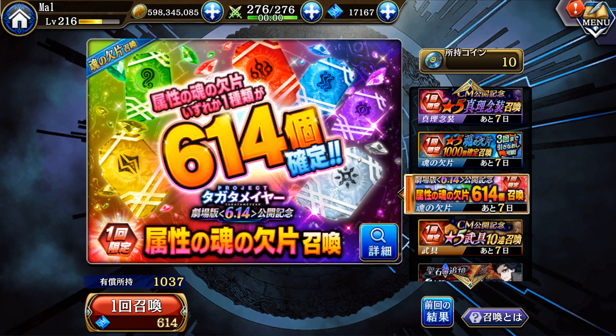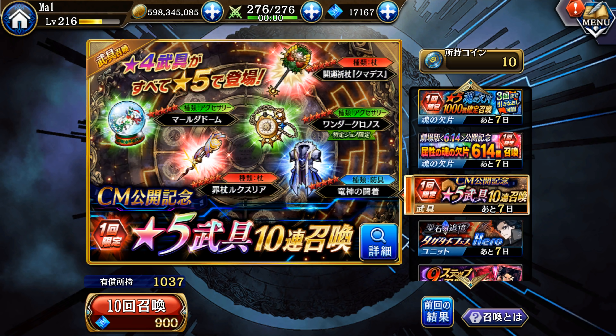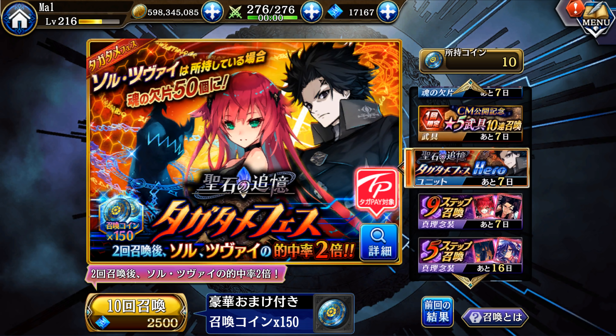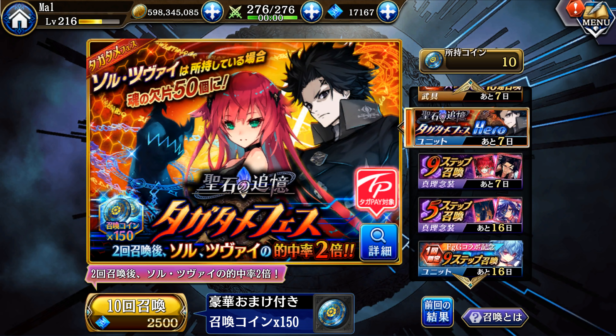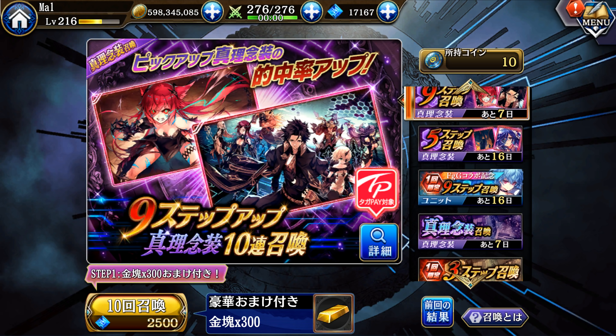For 614 paid you get a pull for a random elemental shard type. It's not a bad deal all things considered, but you're rolling the dice because there is one shard better than the rest — the dark shard — because there are so many limited dark units. For our last major paid banner at 900 gems, you get 10 five-star gears. There are limited gears on this banner — I see the snow globe and New Year ones — but I don't think gear is really worth pulling for at this point, especially if you're well established.